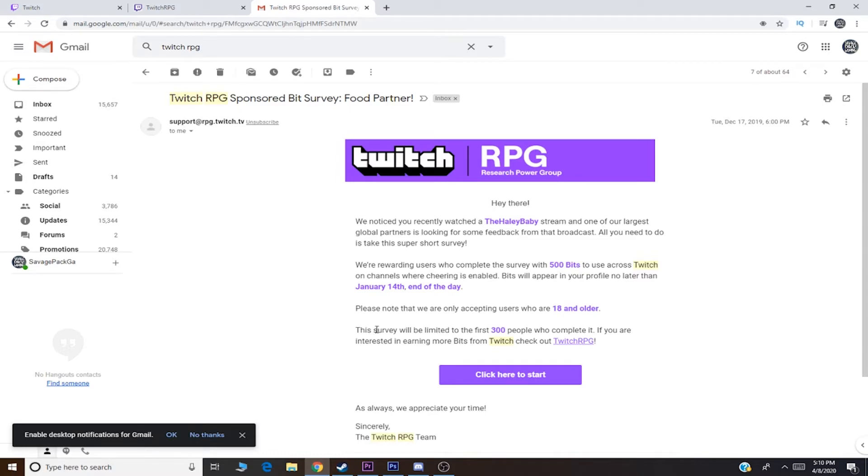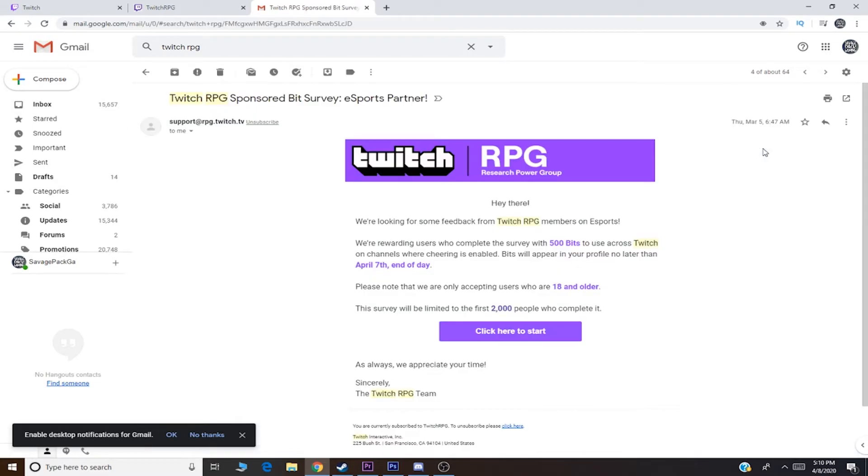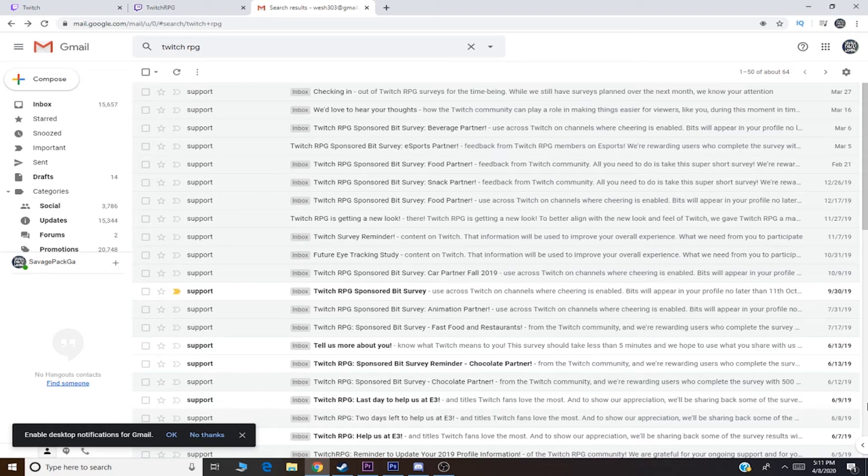The surveys are also limited to a certain amount of people, so you always have to be checking your email to make sure that you're the first to do the survey. I got 500 bits from this survey, and then I got 500 bits from this survey. The payout takes about a month or longer, so any surveys you do during a month, they combine the bits and pay it out all at once. Here's the proof that the bit surveys actually do work.